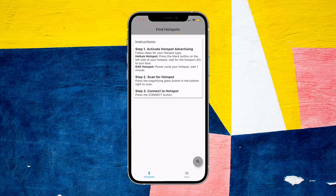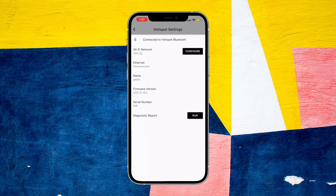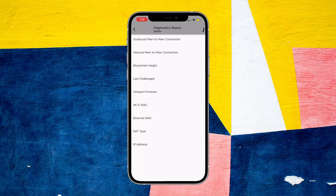Now open up the hotspot diagnostic app. Click the search icon at the bottom right — your miner should show up. Click connect, and this will show whether you're connected via Wi-Fi or Ethernet. To connect your miner to Wi-Fi, click 'Configure,' select your Wi-Fi network, enter your password, and hit connect. Then click 'Diagnostics Report' at the bottom, click run, and this will pull up your info. Screenshot and save it — you'll need the IP address at the bottom.